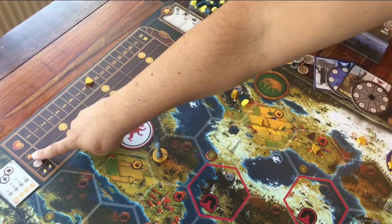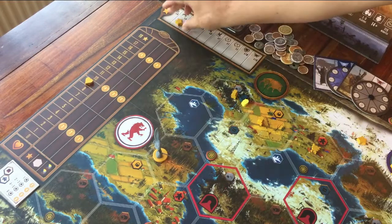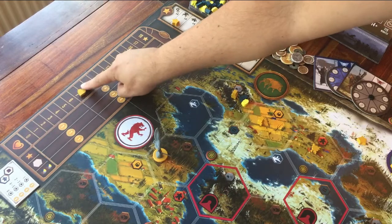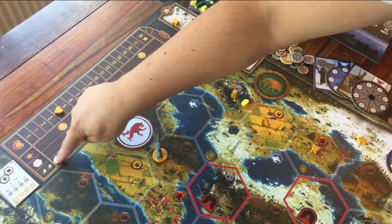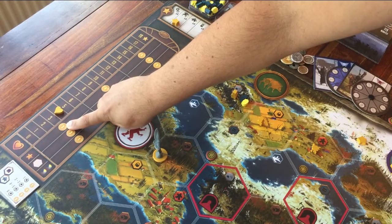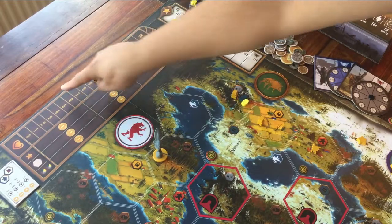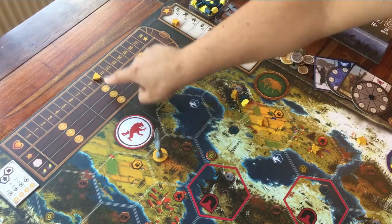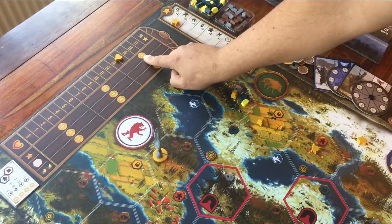This first row says you get points for how many of your own star tokens you have placed on the board. This little heart shaped token keeps track of your popularity. If at the end of the game your popularity is somewhere in the low section, you get three points for every star. If it's in the middle area, you get four points per star. And if your heart token is in the top section, you get five points per star.